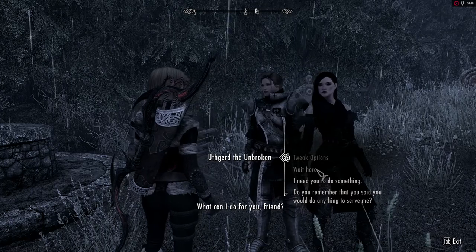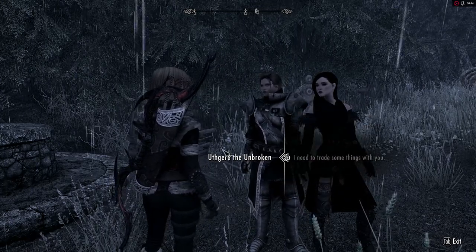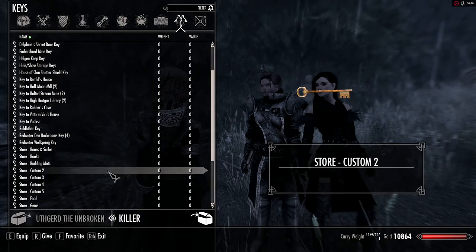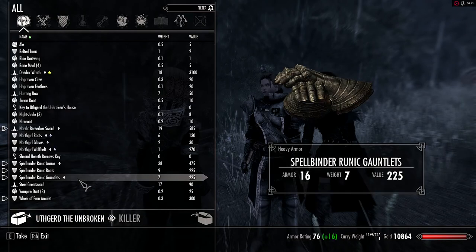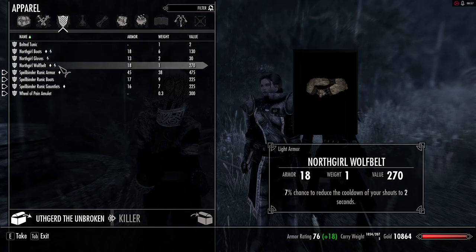If I talk to Uthgird over here, I give her the key, and now she has all the items that I stored in the list.